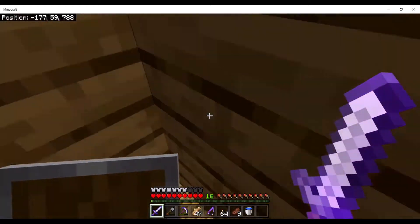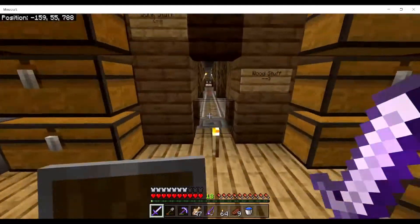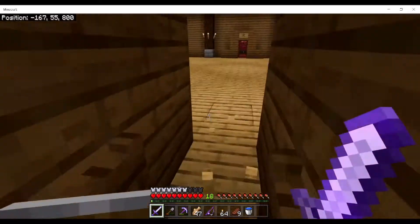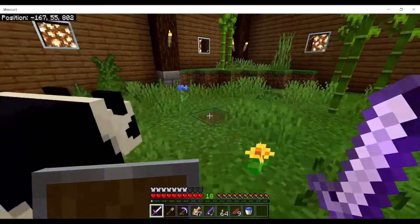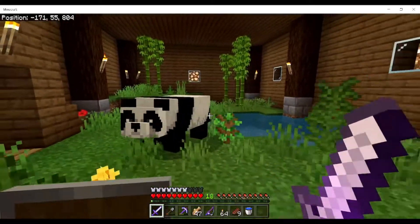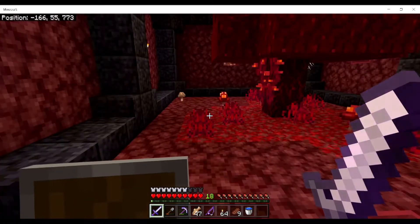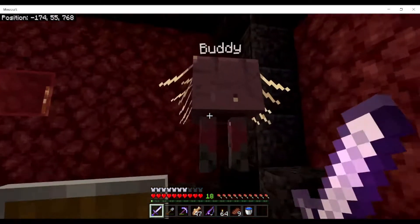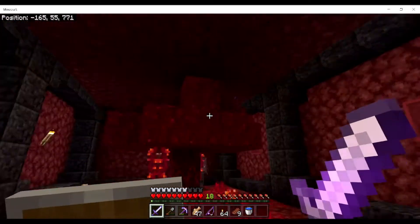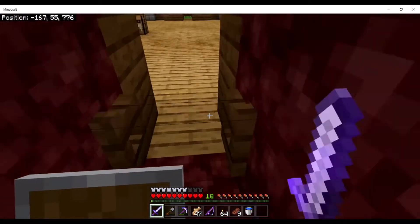I moved the pets to my secret base, which I'll show you in a while. Over here I made this area — this is a habitat for the panda. And this right here is a habitat for the strider. For a second I thought he was gone. This guy is actually unsafe because there's a lake above us so the water comes down.